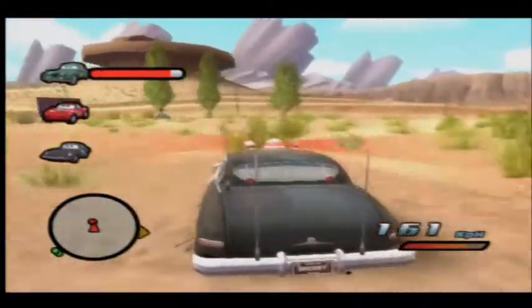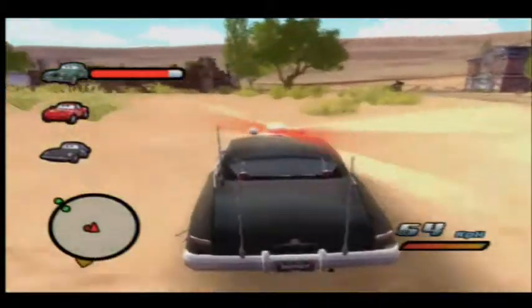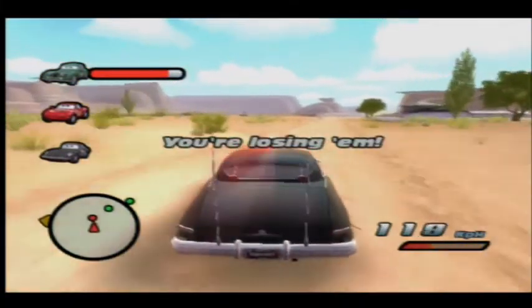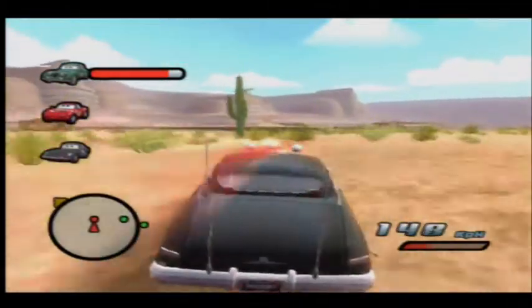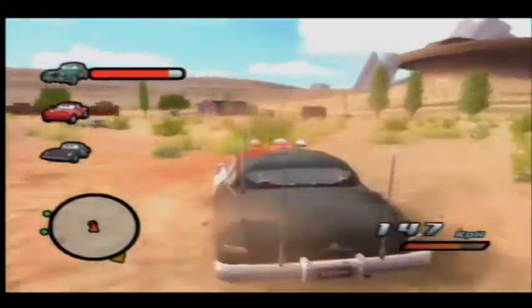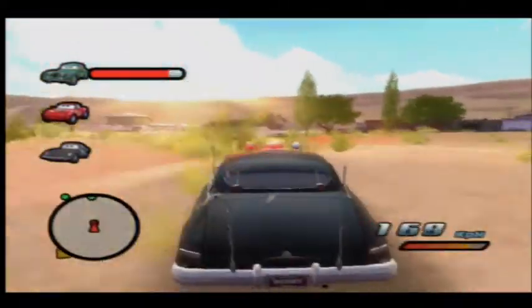Use your speed boost in order to catch back up to him. He's crashed somehow and gone the opposite direction as well. He's trying to lose me, but I'm going to keep up to him. Using the power slide will help you keep up to the opponents quite well.